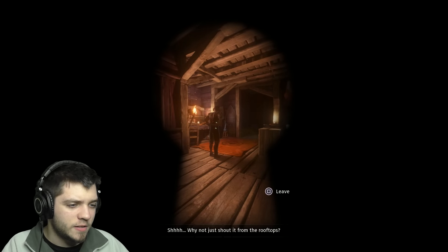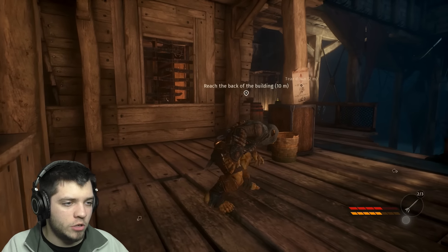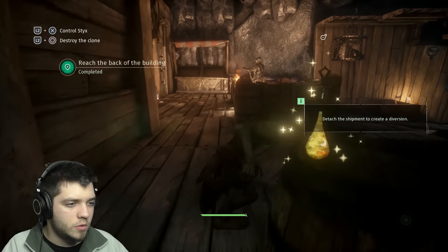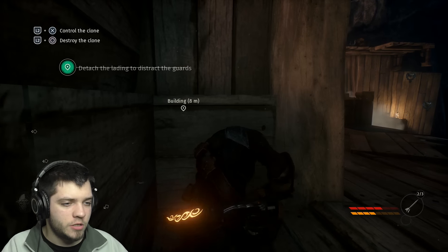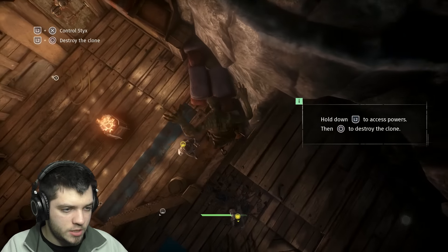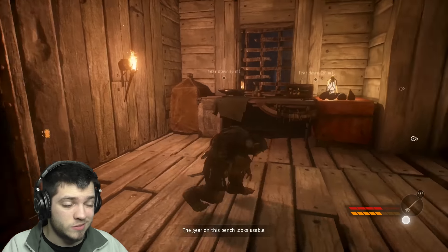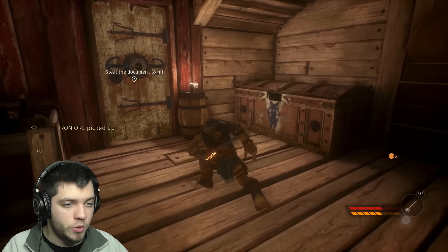Where's the second guy? I'm supposed to tear down these posters but I already tore down all of them, so I don't really get anything. Over here we can use the clone to create a distraction — get the clone all the way over here, create a diversion. I thought that he would explode — he's supposed to explode. And this is the crafting bench, this is where you can craft if you want to.